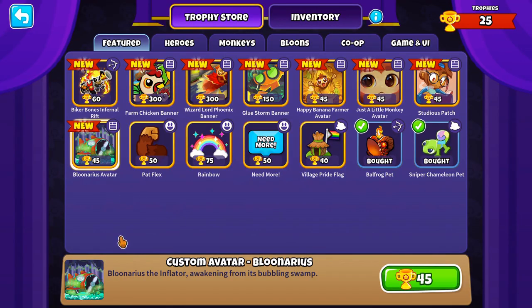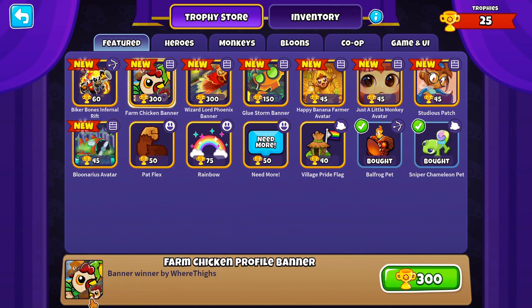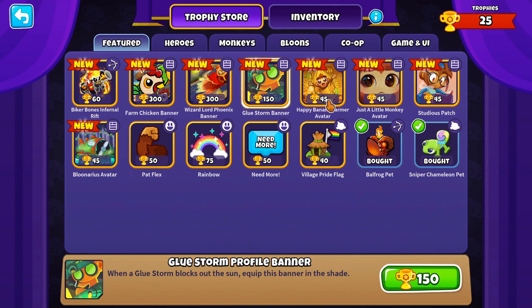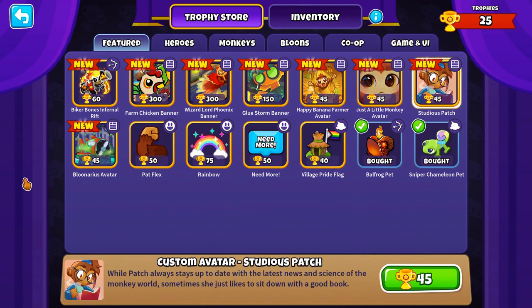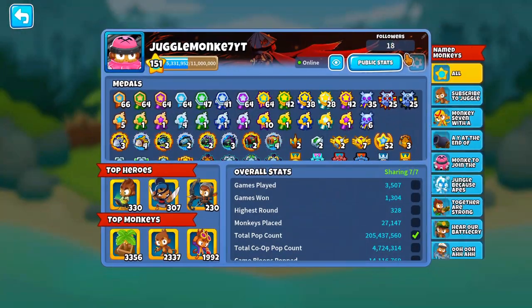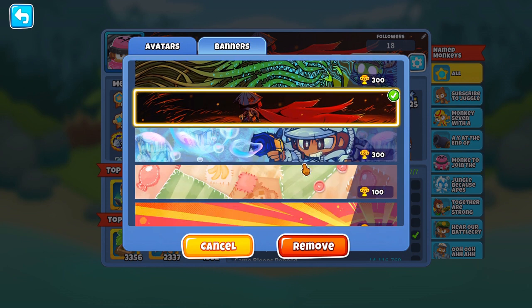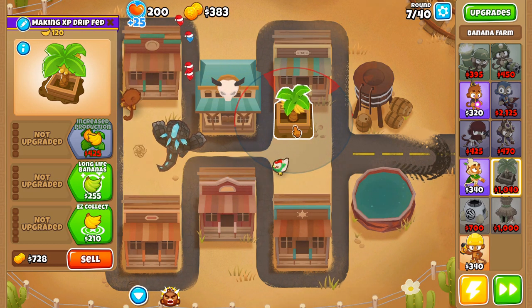First we should look at the shop. We have a new Bloonarius avatar, a Biker Bones placement and upgrade animation, a farm chicken profile banner, Wizard Lord profile banner, Glue Store profile banner, a Banana Farmer banner, a little monkey banner avatar, and also the Patch avatar. Let me look at the banners in their actual form - the artwork is really clean on these banners. I don't know if they'll replace my ninja banner but they're definitely worth 300. Those look sick.